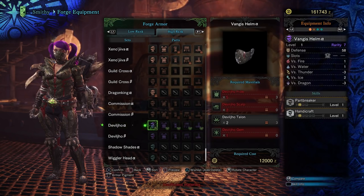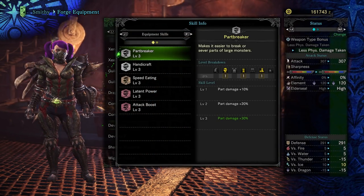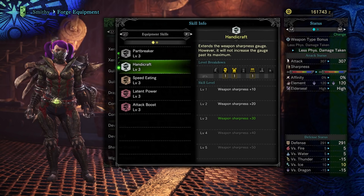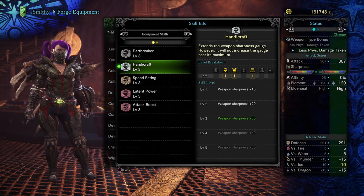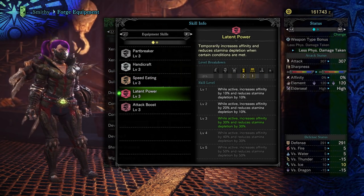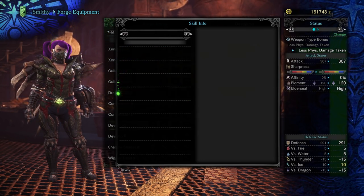Let's go into the stats for each one. For the full alpha armor set, we do have Part Breaker level 3 — one piece from the head, one from the gloves, and one from the boots. We've got Handicraft level 3 from the helm, chest, and waist. Speed Eating level 3 — one from the chest and two from the boots. And Latent Power level 3, which isn't too bad. But all in all, kind of anticlimactic, I think.